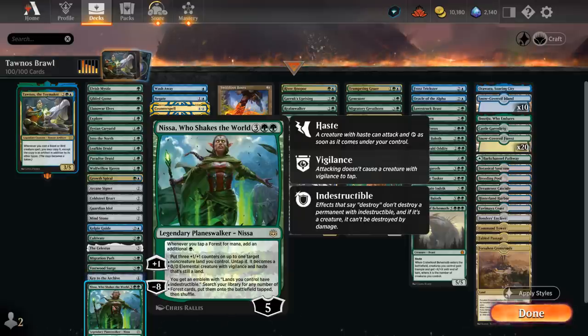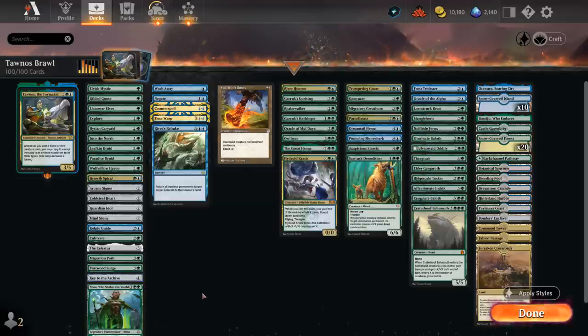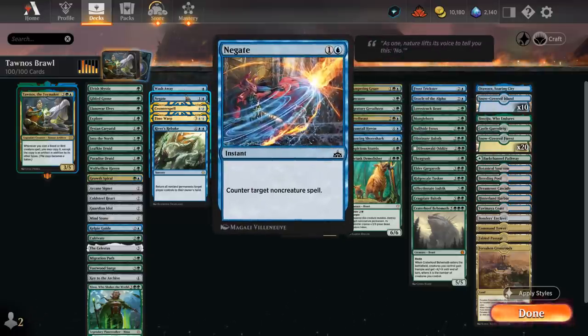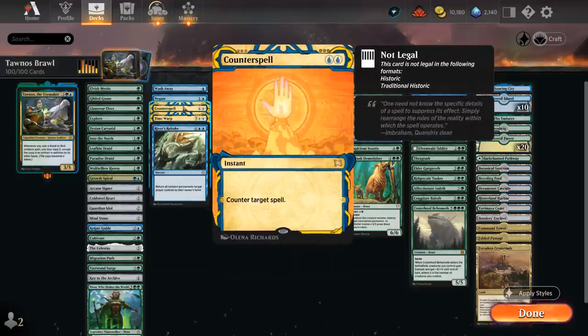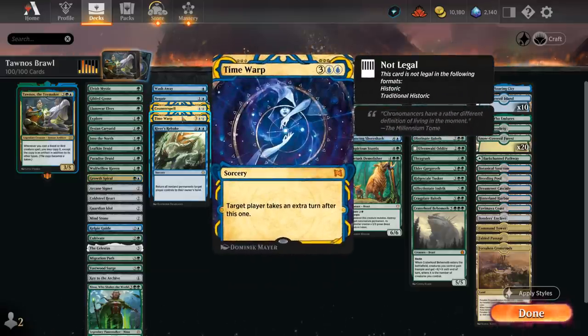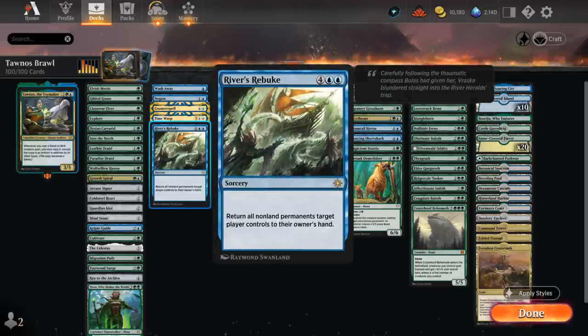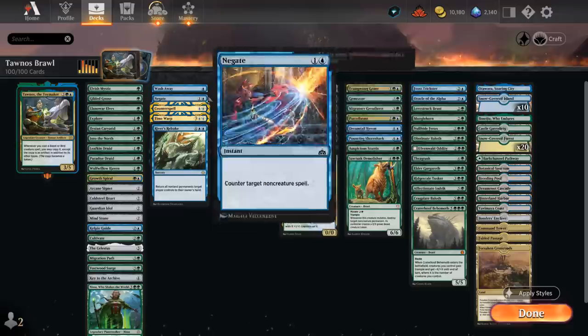Cultivate at three is another staple. Celestus gives card selection. At four mana, Migration Path and Vastwood Surge each find two lands — Surge can be kicked for extra counters or cycled late. Key to the Archive is always useful, finding a card from its 15-card spell book. Nissa Who Shakes the World is a win condition, turning lands into 3/3 creatures and doubling forest mana. For permission spells we have Wash Away to counter a commander for single blue, Negate for non-creature spells, Counterspell, Time Warp for an extra turn, and River's Rebuke as a one-sided bounce.